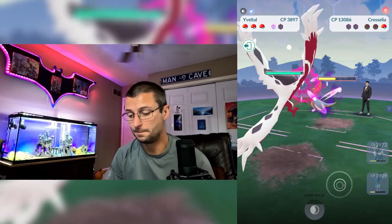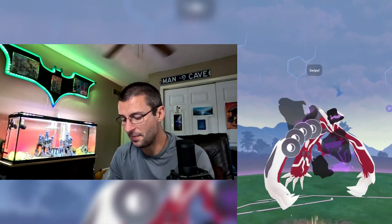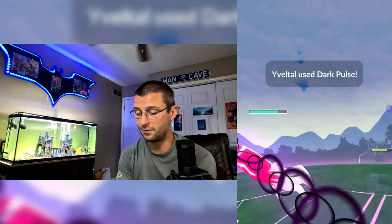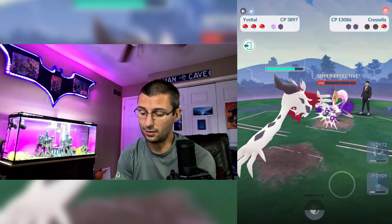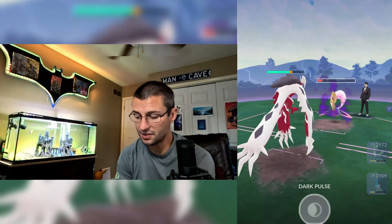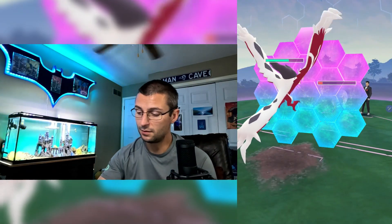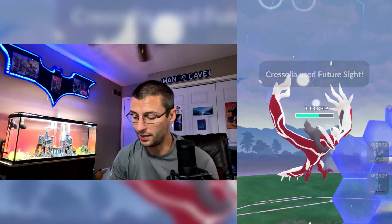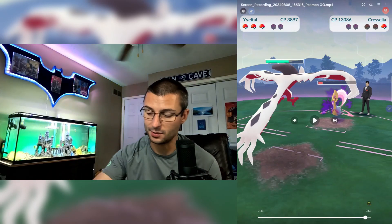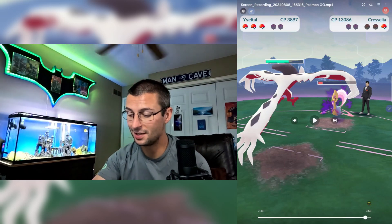Finally got the Yveltal switch — go right into a Dark Pulse. Yveltal has no problem taking the damage or finishing off this Cresselia. He would have no problem taking out Cresselia on his own, even if Xerneas was not up, given how fast Dark Pulse charges. There's the last shield — from that it is game over. All we had to do was hit one more Dark Pulse, but we exited out of the fight before knocking out Cresselia because we wanted to keep testing other things.